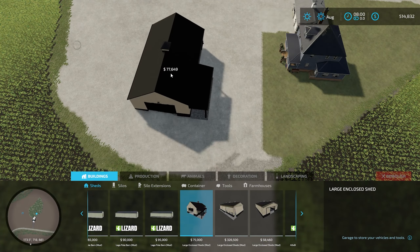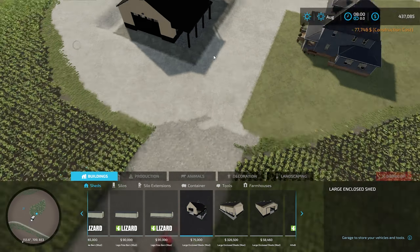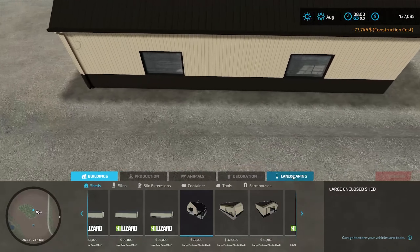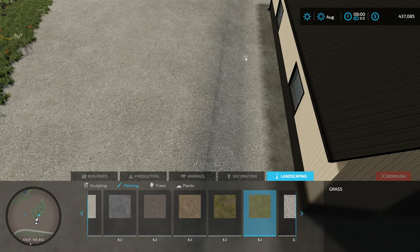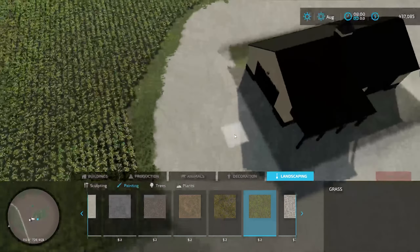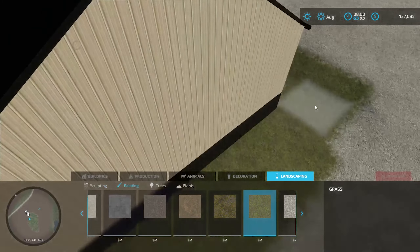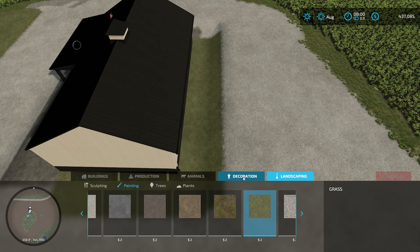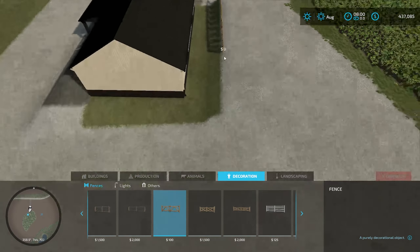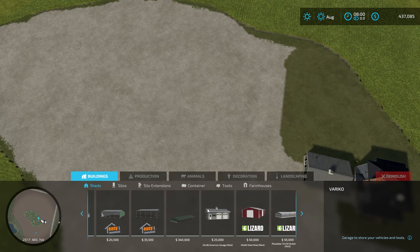Going with the old meets new theme, since I used this older two-story house, I really wanted to use this newer shop building. I envision the shop being used as a home business — like a lawn mowing company, sign company, garage door repair, something similar to that. That's why it's up front, across from the house, for easy access for the homeowners as well as those coming to visit the business.